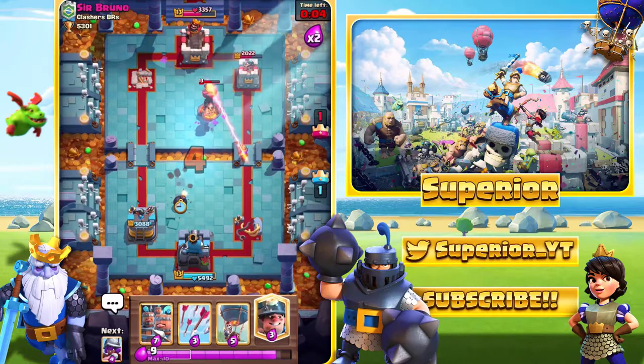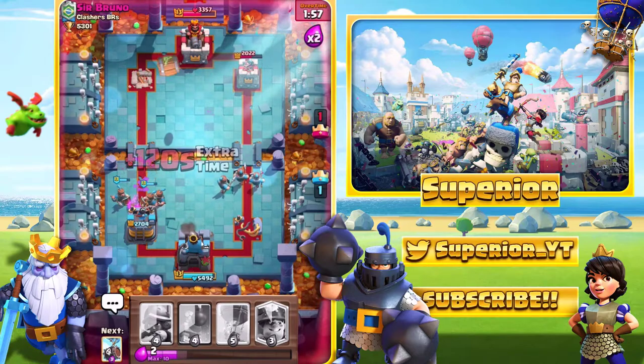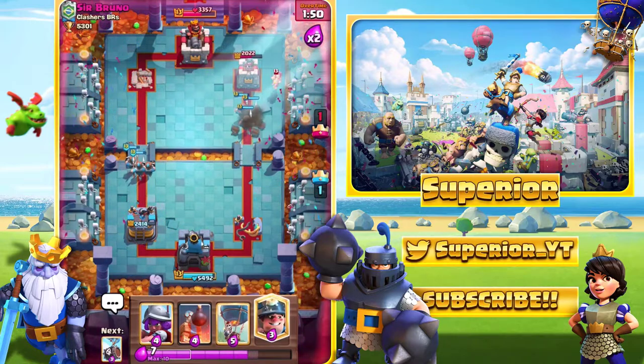Yeah, this one's looking alright. We'll go with the Arrows. Probably should have saved them for the barrel, actually. Here's the barrel right now — it should be around the Tower, so it's pretty decent for us because the Royal Recruits managed to take it out no problem at all.